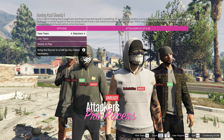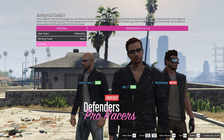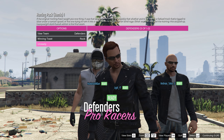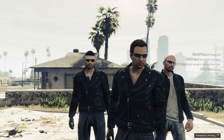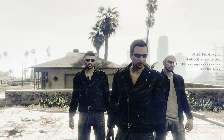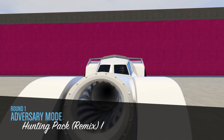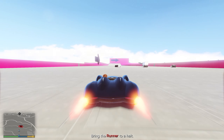There are a couple of different ways to play this. You can be an attacker, a defender, or a runner. The runner has a vehicle with a bomb on it and is trying to reach a destination to get the bomb defused. The attackers have to try to stop the vehicle long enough for the bomb to go off. The defenders are there to stop the attackers from stopping the runner.